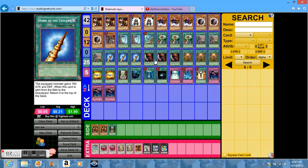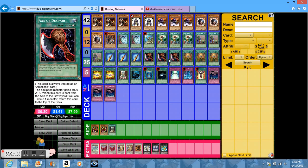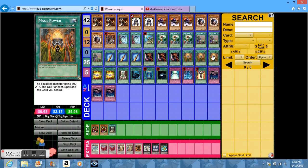Horn of the Unicorn — you need three. Axe of Despair — three. Mage Power — three. And United We Stand — two. With this deck, I haven't really gotten that many monsters on the field because I always use Ben Kei and OTK.